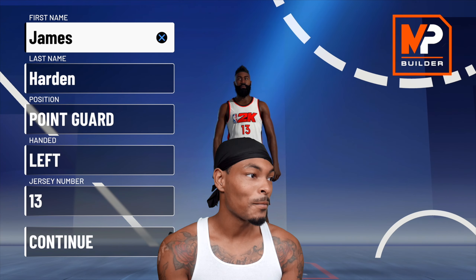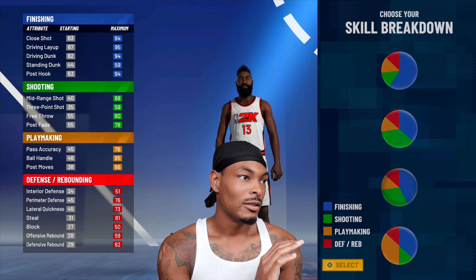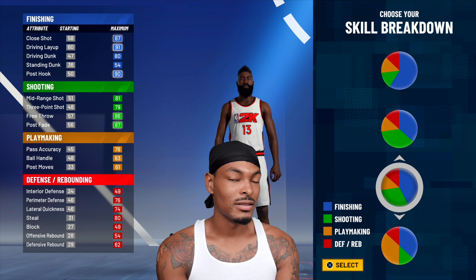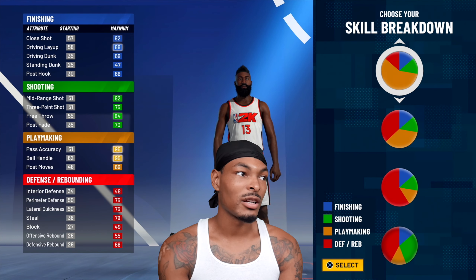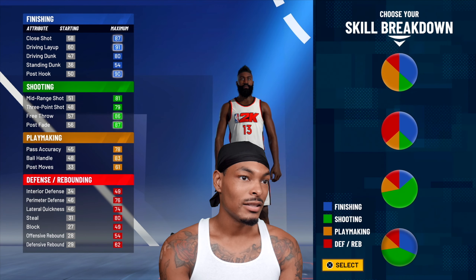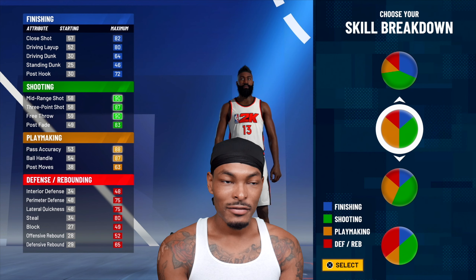Today's topic is James Harden — I call him Jesus Harden — so we're gonna go point guard, left-handed, number 13. I used to think James Harden was 6'6" but he's 6'5", so since he is 6'5" we're going to go half playmaking, half shooting on the pie chart.